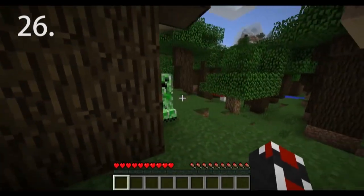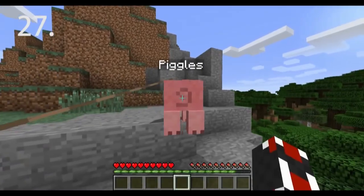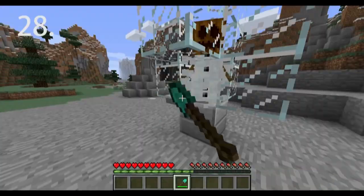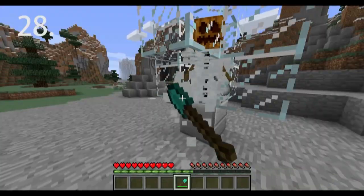Reset a creeper's fuse by breaking its line of sight to you. Giving mobs a name tag will prevent them from ever despawning, though hostile mobs will still despawn if you switch to peaceful mode. You can build an infinite snowball generator by encasing a snow golem.